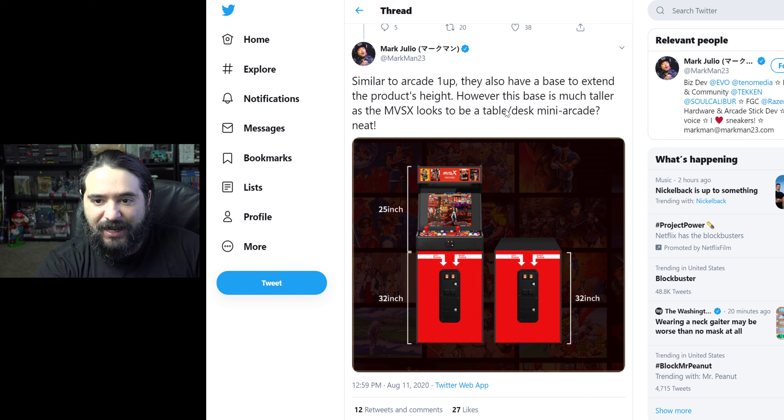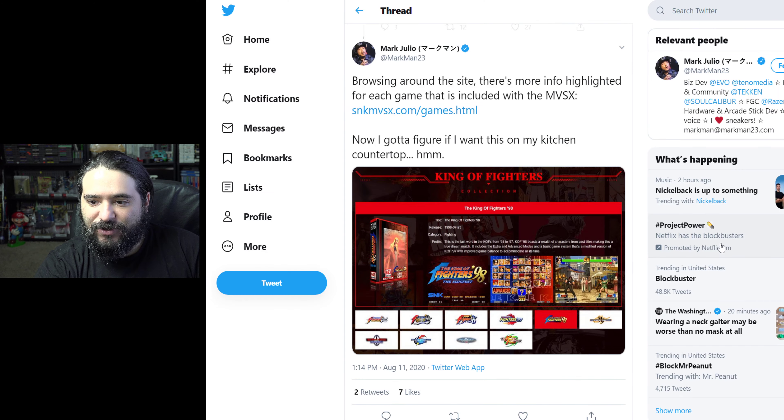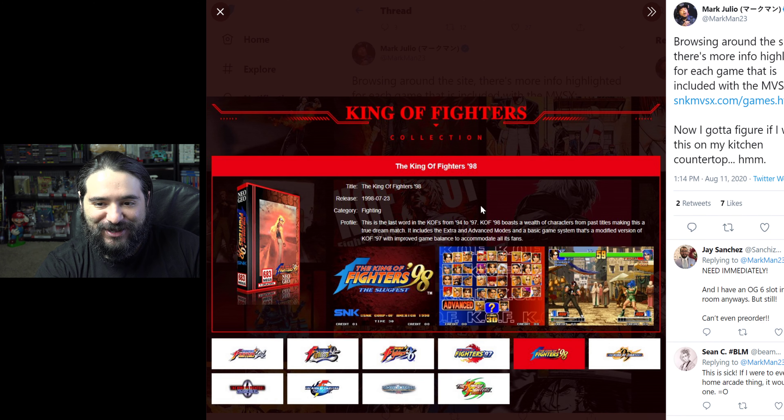Similar to Arcade 1-Up, they also have a base to extend the product's height. However, the base is much taller, as the MVSX appears to be a table-desk mini-arcade. You can see the bar top — the basic thing is 25-inch and then 32-inch is the actual base. And then it has like the fake insert coin. Browsing around the site, there's more info highlighted for each game included with the MVSX.